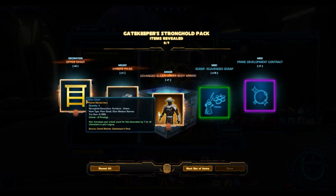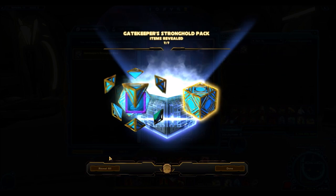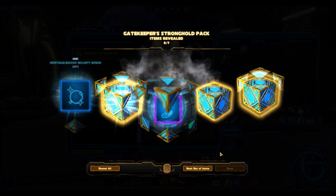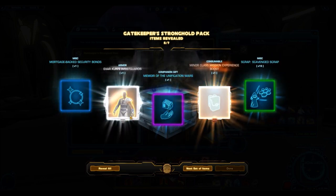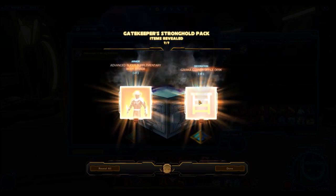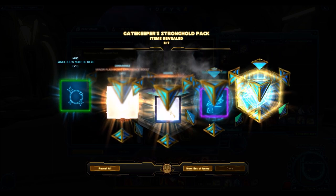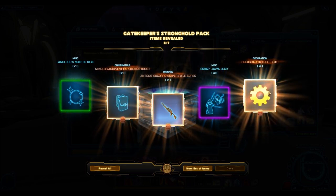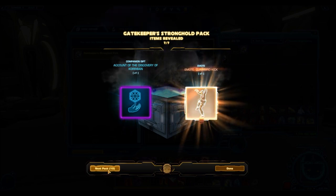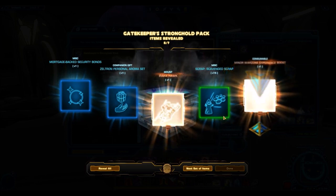More crap here — the office chair is okay but the mount is bad, the slicer is bad. The old cartel packs are polarized: either really good items or really crappy items. But I love the volume of items. You get cartel market certificates, reputation, tons of cool decorations and armor sets. It really makes a hypercrate feel worth it. The newer packs don't have that feel — they give you junk no one cares about, like decals.